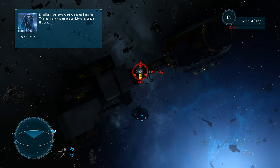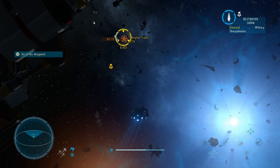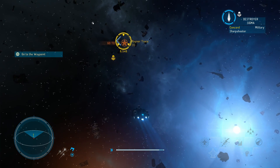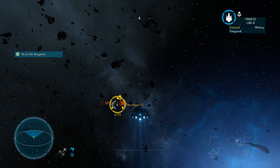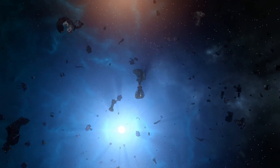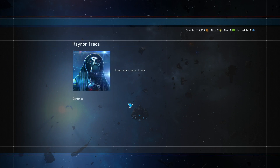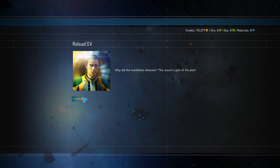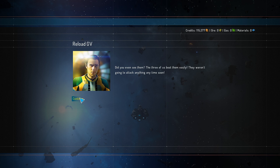Installation is rigged to detonate — leave the area! I don't want to stick around here if it's rigged to detonate. The station has been destroyed. Great work, both of you. Why did the installation detonate? This wasn't part of the plan. Should we just leave it like that so they could attack us again?